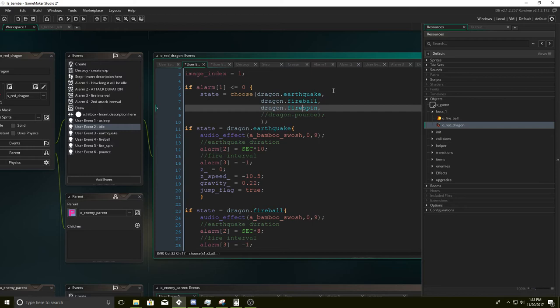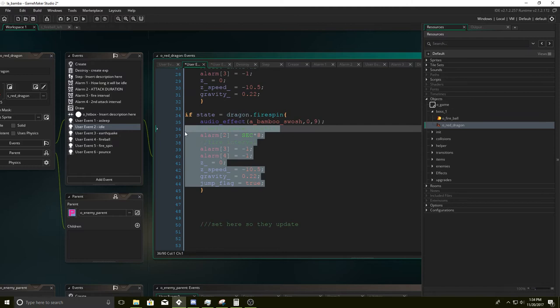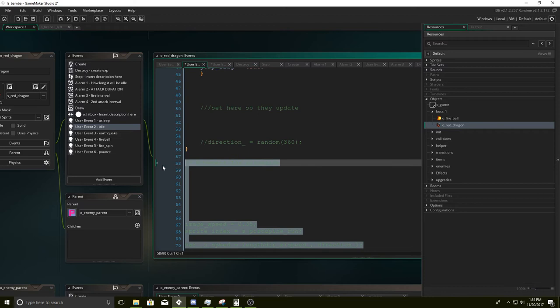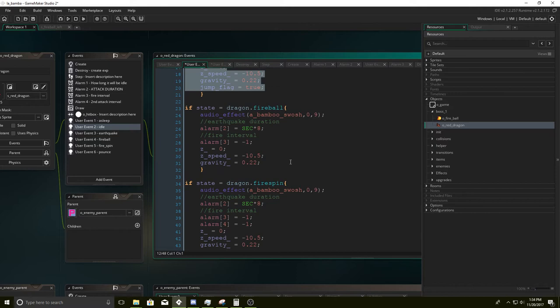The earthquake is when he jumps in, goes to the ground, and summons fire from the sky. Originally those were going to be rocks but fire looked way cooler, and it explodes when it hits the ground. We have the fireball attack — the fast fireballs — and then dragon firespin is the slightly slower version. So it's going to be set to one of these three things, and depending on what it chooses it's going to run one of those corresponding code blocks.